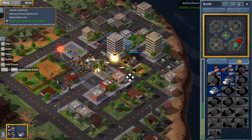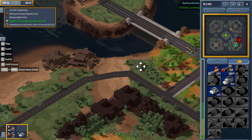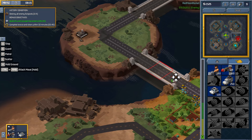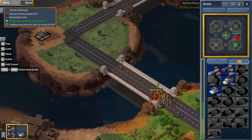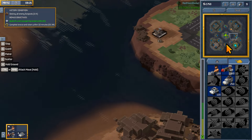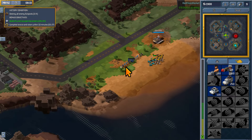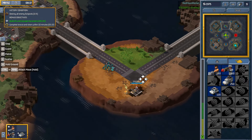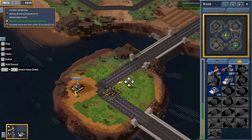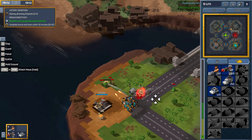Everybody pick a bad guy and target them. I don't know if there's a way to heal our units. We still have bad guys — let's deal with them. Got them! Get that armored car. Let's slowly move up — what's over in the center, is that the bad guy's HQ? Let's get over there. You guys grab that crate, then we'll go capture the last objective. We've got to knock out that APC — it's going to have guys on board.